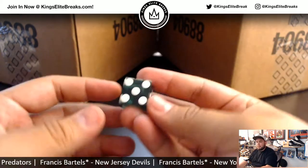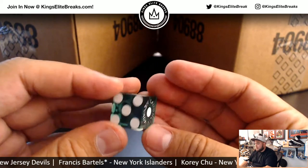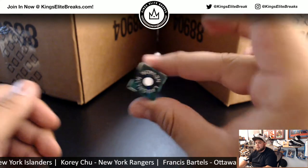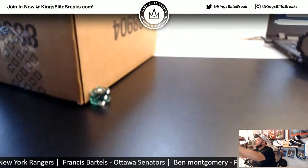We'll try these babies out. 1, 2, 3 for the left; 4, 5, 6 on the right. Y'all heard that? Let's roll it. Rolled a 1 — so 1, 2, 3, we're going to go with the left side. The other inner case will be for a future break.